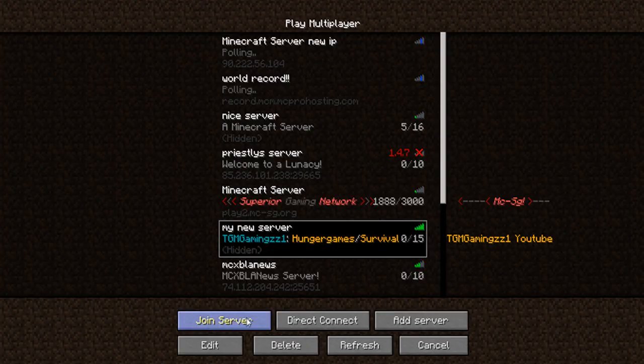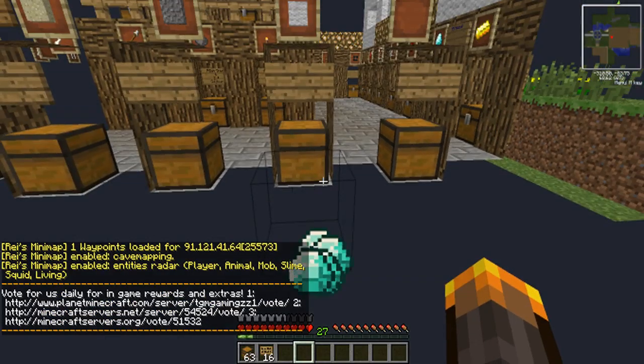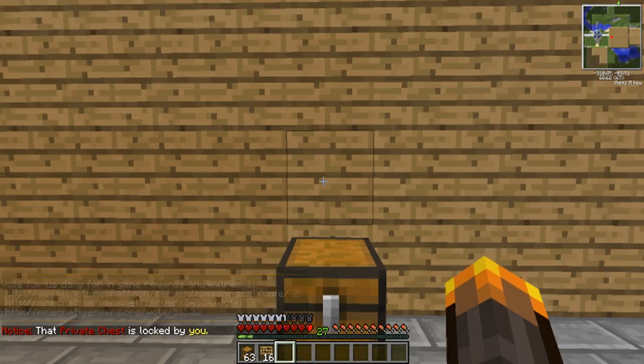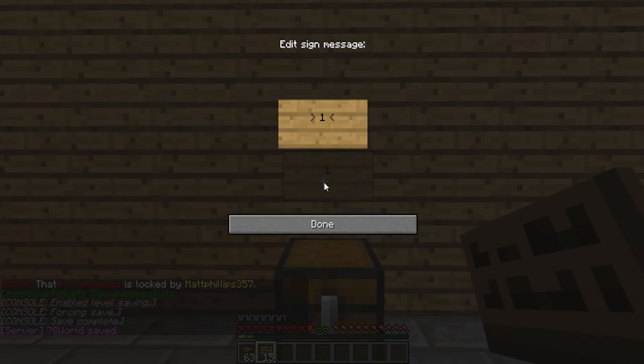The server crashed for some reason. So what you want to do is put diamonds into the chest. Then on the sign, you want to leave the first line blank and then put one, or however many you want to sell — in this case I'm going to put sell one.